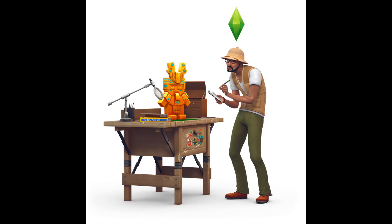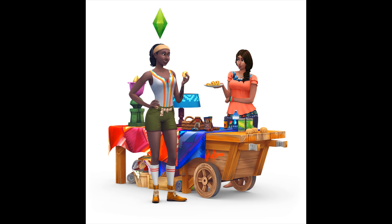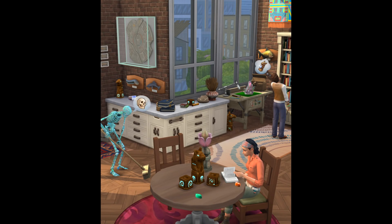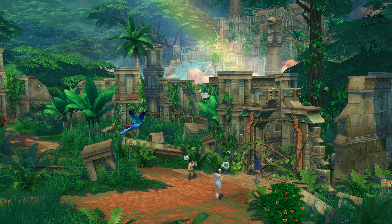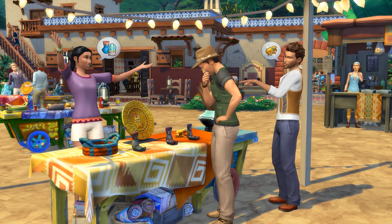Next up, the Sims team released an official adventure quiz on thesims.com where we've seen some new images and renders attached to the results, including an image of a skeleton mopping the floor. They also released official box art, logos, renders, and screenshots with today's announcement. The screenshots show off Sims using archaeological digs to find items, and there's another Sim who set up a table to start selling everything she found.